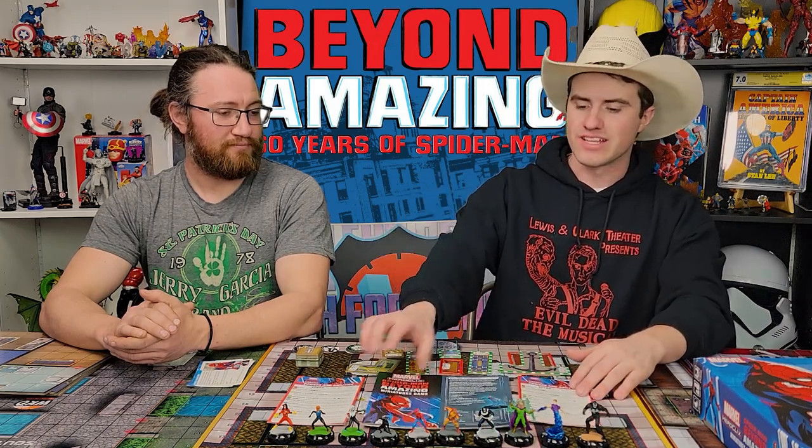If you're ready to jump into the comprehensive rules, you can go to the WizKids rules site and download that PDF — it's about 70 pages. I like it in PDF form because you can search for keywords. This starter rulebook will get you started with the basics: movement, attacking, and what all the symbols do, which is good for a new player.